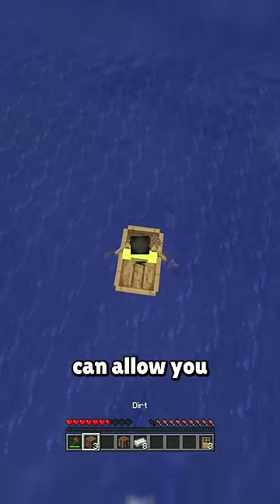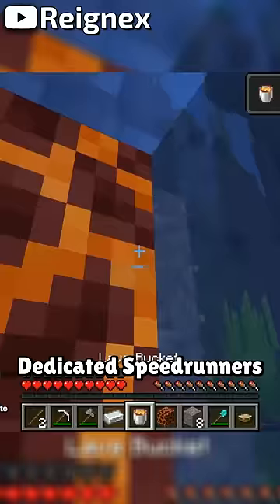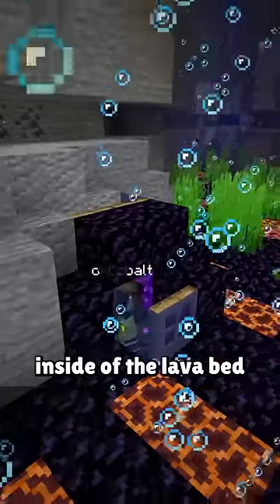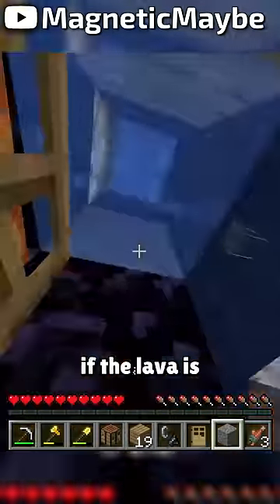From there, you might be wondering how this biome can allow you to enter the nether so quickly, and the answer is the magma ravine. Dedicated speedrunners have developed strategies to use the pockets of magma underneath lava to build portals inside of the lava bed. This includes a variant where you can even construct a nether portal without using a bucket, if the lava is deep enough.